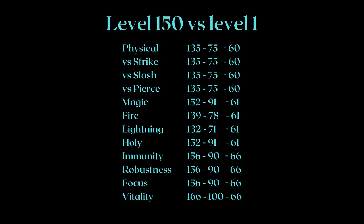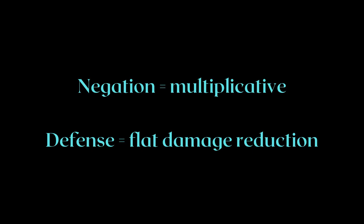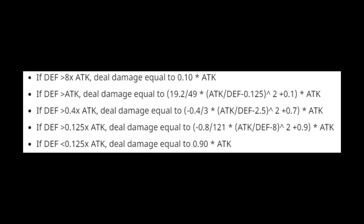So what exactly is the difference between defense and negation, and how do they work together? Negation reduces the damage you take by a percentage, and then defense reduces it by a flat value. As for exactly how the flat value works, that is a bit complicated — just think of it as a flat damage reduction. This is what we ended up with in Dark Souls 3. The stats seem to work along the same lines, so even if the formula might be different, you should get a general idea.